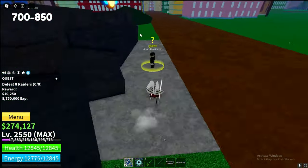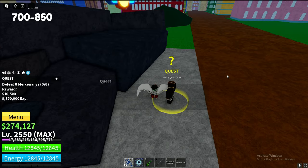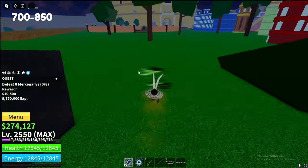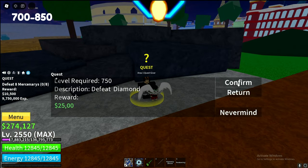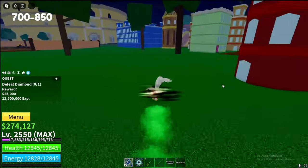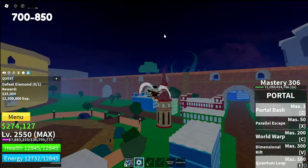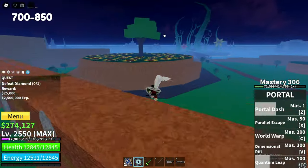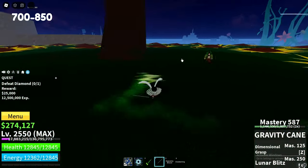And then you have the mercenary quest — just do it to level 750. And then you've got the diamond boss. The diamond boss, you will be server hopping to level 850. Bosses obviously will be taking longer as it takes time to spawn, so make sure to server hop. The boss is just over here. Do this boss to level 850.